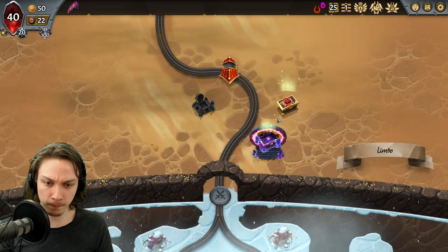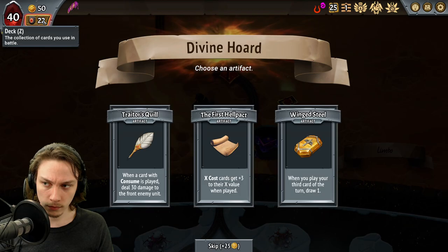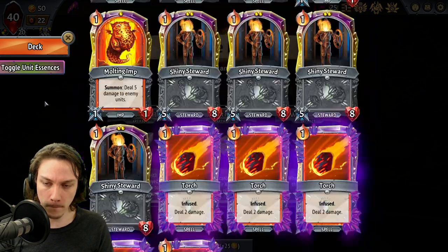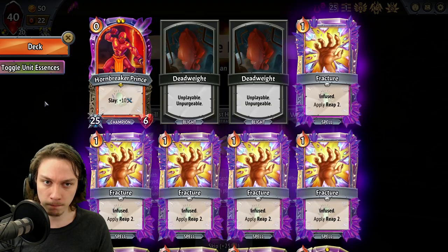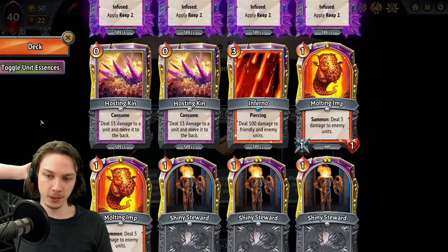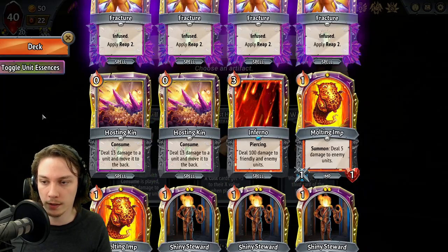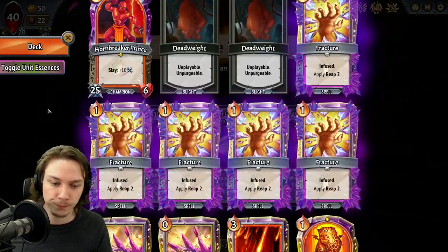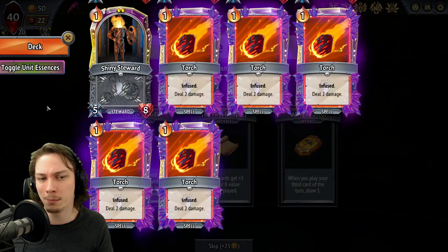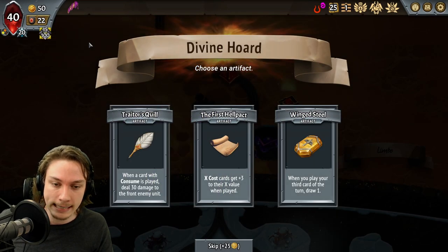Let's take care of our Boss Damage Scaling. X-Costs get plus three to their X value when played — we don't have any yet. These two clans don't get really good versions of that. Winged Steel: play a third card of the turn, draw one. It's pretty good. We're not an in-can deck or anything like that though. We might be slightly an Inspired deck, but I don't think that means we necessarily need to take the Winged Steel here.